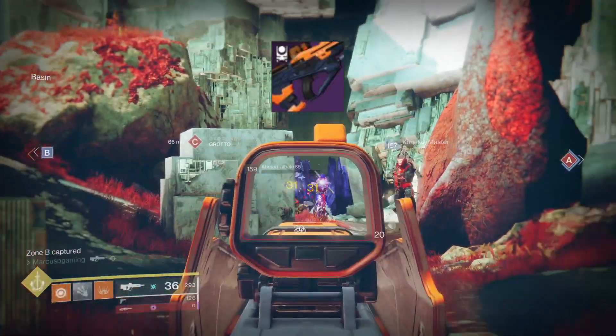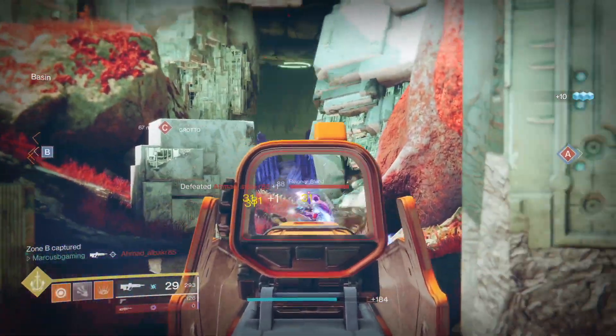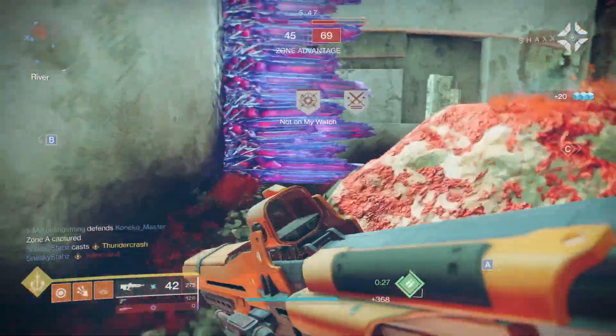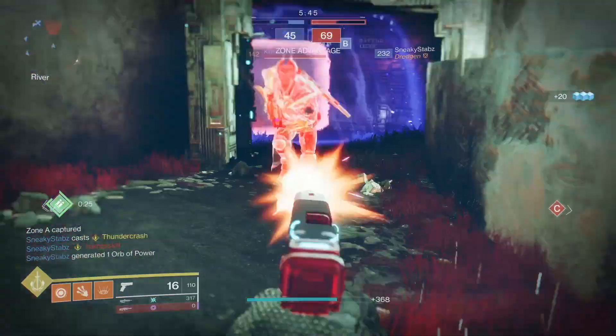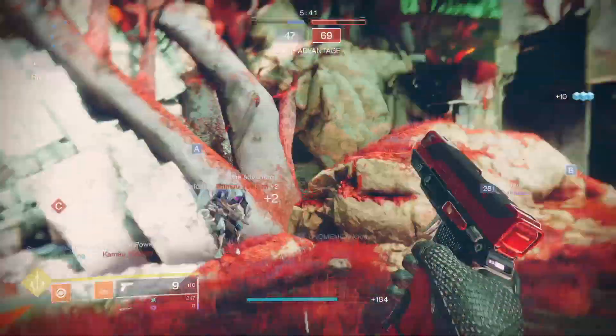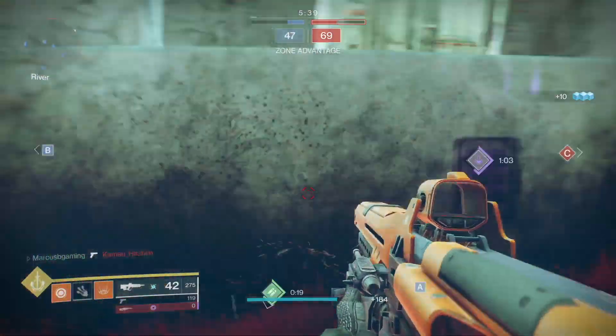Let's kick the list off with the Third Axiom Energy Pulse. It's a 390 RPM that's consistent and comes with some good perks. It reminds me of the Bygones Pulse, and some of y'all know that was one of the best before it was sunsetted. You get this rifle as a random drop from completing strikes in the playlist.